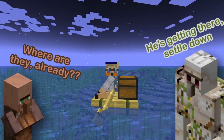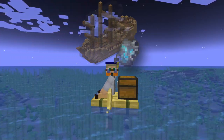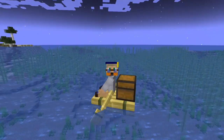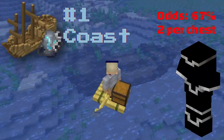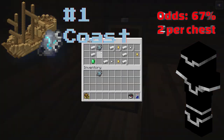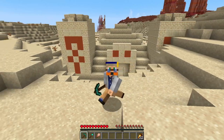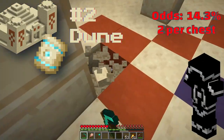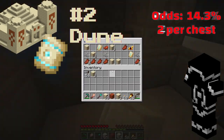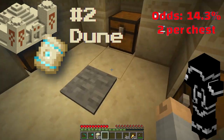Now let's jump into where to find the trim templates. I'll start with what I think will be the easiest structures to find and progress to the most difficult. The first is the coast armor trim, found in shipwrecks — easy to find early in the game by boating around the ocean, with only drowning and drowned mobs to watch out for. Second is the dune armor trim, located in the desert pyramid. Fairly straightforward — just bring food and maybe a bed to skip the night. You might find a village and grab a camel while you're out there. Just make sure not to set off the TNT while raiding the temple.